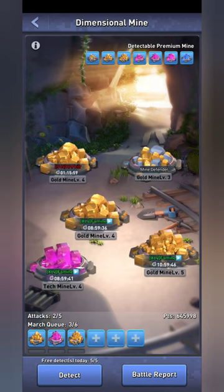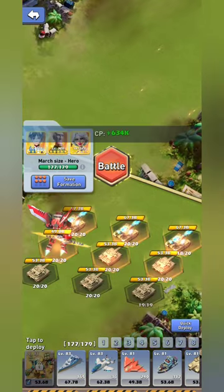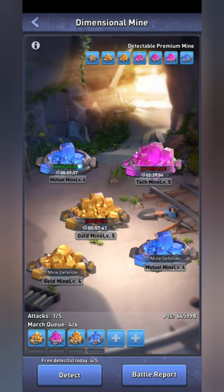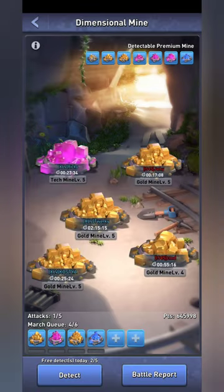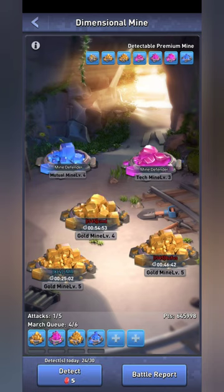After grabbing those, I use one of my free attacks — I only use the free ones. You'll see I have four level-four and level-five mines. I would grab all of these, but for the sake of the video I want to show you what happens if I keep going. After your last free detect, that's when I start grabbing any mines that I can.